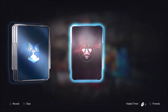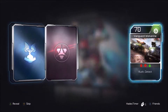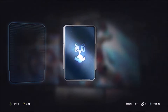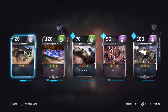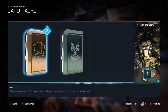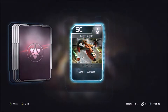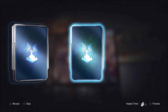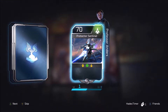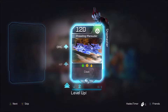Here I'm opening some card packs so you can see what you get and what kinds of cards there are. Obviously these are all random blind box pulls. There are five cards in these gold packs, and you can see they're all different types — some Covenant, some UNSC. There are vehicles, ground units, all different kinds of stuff.